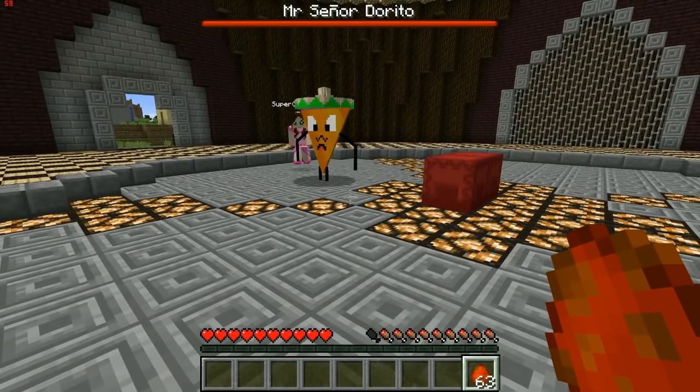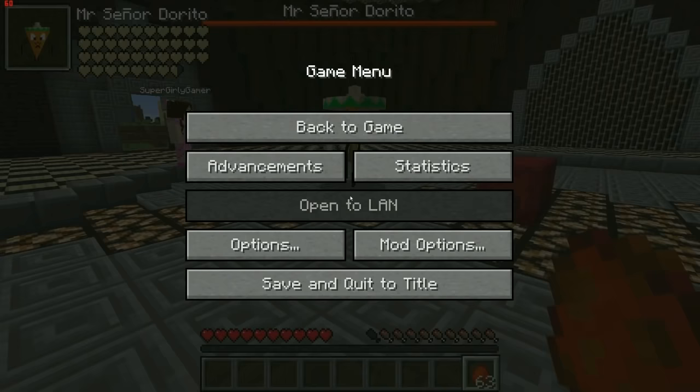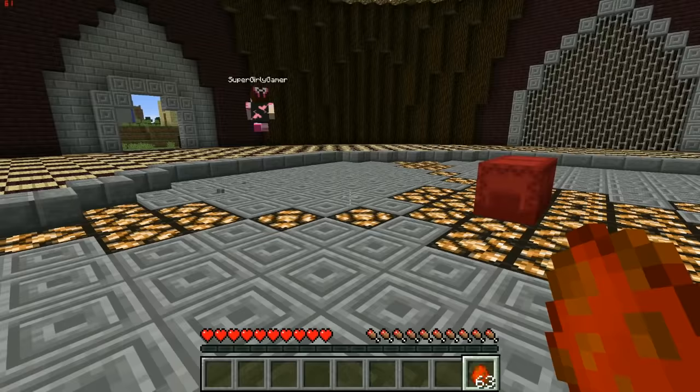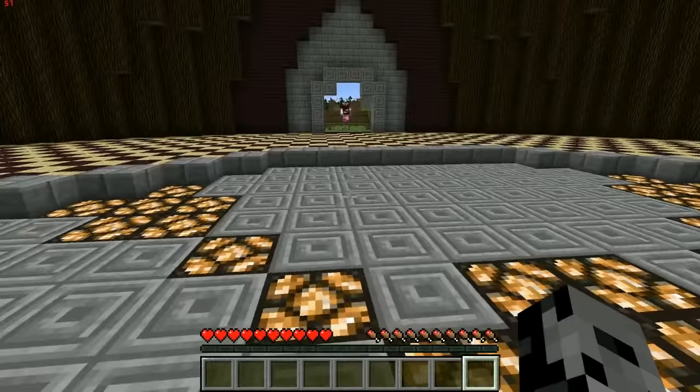Pat shows off Mr. Senor Dorito right now because it looks so amazing. You guys are never going to see anything like this anywhere else, so definitely subscribe to their YouTube channel. The mob fights you when you attack him — he throws Doritos, has a sombrero and a mustache, and does so many cool things. He's so cute.